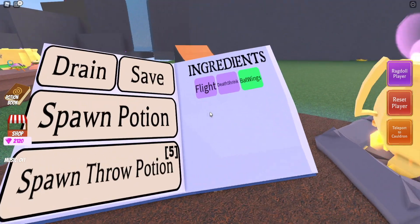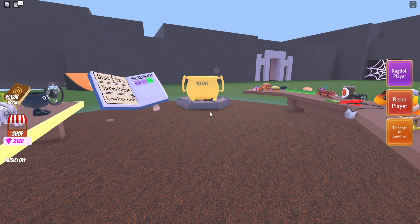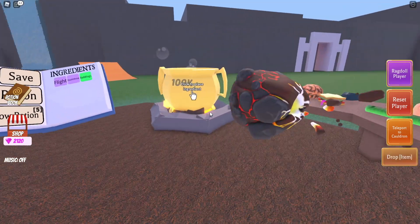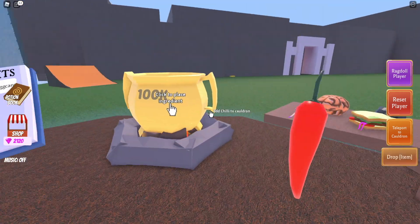Finally, to top it off, we need to add the Lava Skin Potion, which is also a newer potion that just came out. It sets your skin on fire, turns your skin into lava, and allows you to burn other people's hair off. To make this, we're going to have to add the Egg Kano plus the Chili to our Spellbook to top off this final potion.